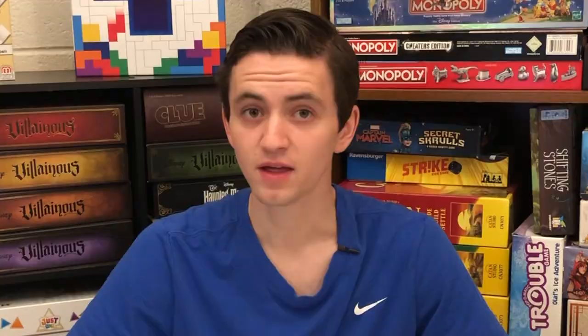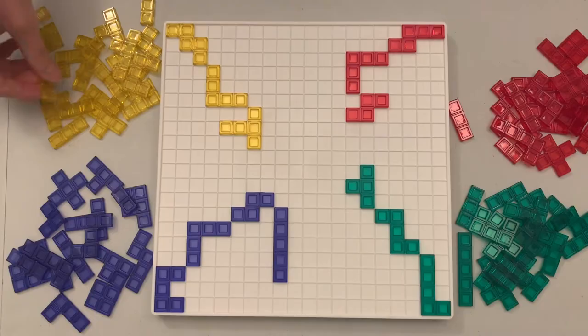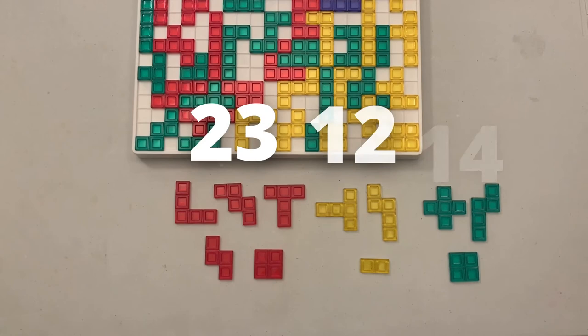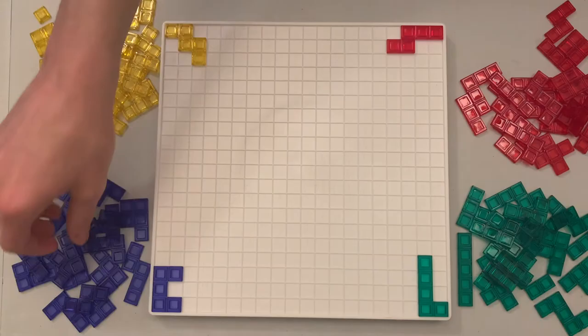To play with 3 players, each player chooses 1 color. The playing order is blue, yellow, red, green. The unpicked color is shared, and players will alternate taking turns for that color when its turn comes up. Pieces are played just like normal, and when calculating the scores, disregard the shared color. The player with the lowest score wins.